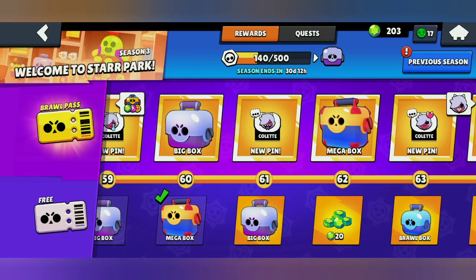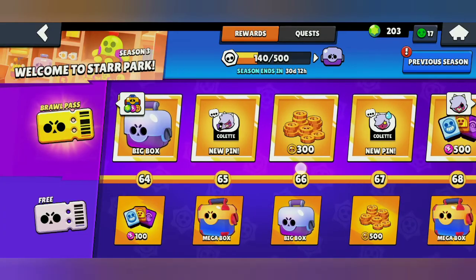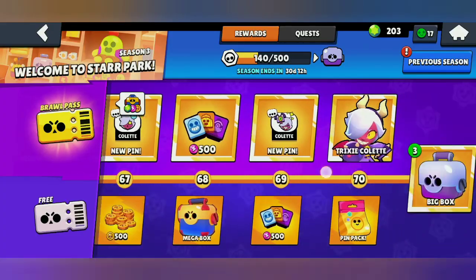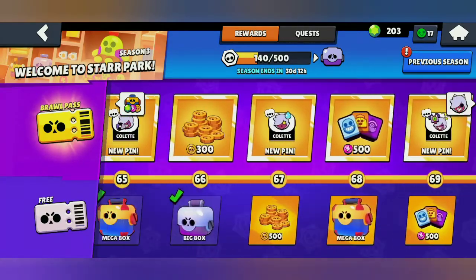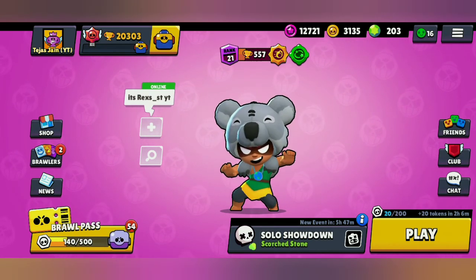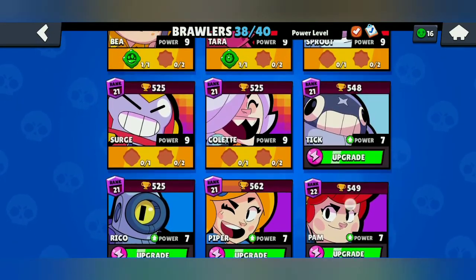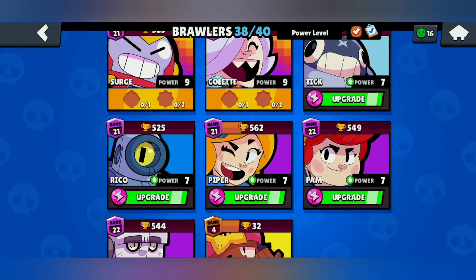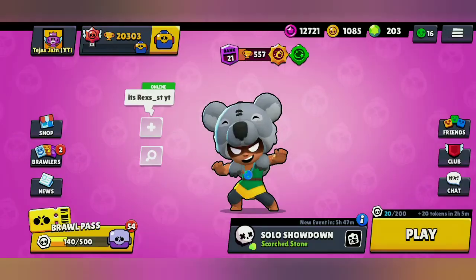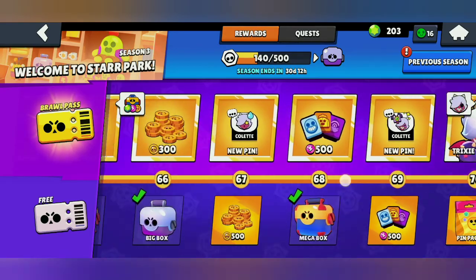Collecting tiers 61 through 68 — mostly sign blocks, coins, and a big box with coins only. From the last mega box of the free pass at tier 68, nothing — just coins. I now have 3135 coins and can upgrade one more brawler to Power Level 9. I'll go with Piper and upgrade her to Power Level 9. My Piper has also reached Power Level 9, and I have collected all my free brawl pass rewards up to tier 78.